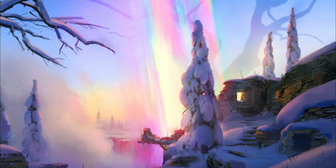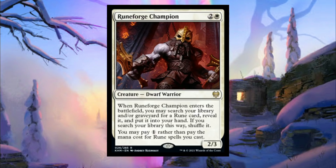Runeforged Champion is actually one of the better cards we saw today. It's two and a white for a 2/3 Dwarf Warrior. When it ETBs, you may search your library and/or graveyard for a rune card, reveal it, put it into your hand, then shuffle if you searched your library. You may pay one rather than pay the mana cost for rune spells that you cast. This effectively halves the mana cost for runes and cuts out all color requirements, which is really sweet. It searches from your graveyard too, which is pretty sweet. Maybe you play it on turn four and immediately stick a rune to it — it'll still effectively draw you a card the turn it enters the battlefield. It's definitely nowhere near as good as the card it's supposed to be reminiscent of, but I still think it's kind of cool.